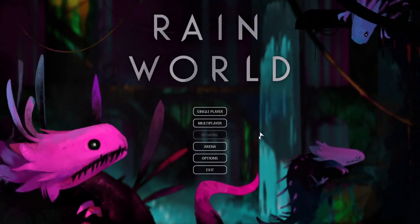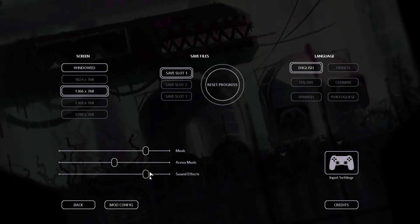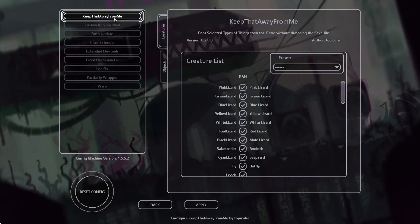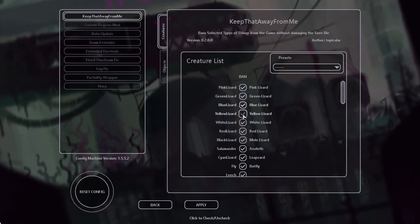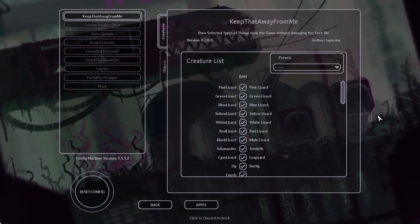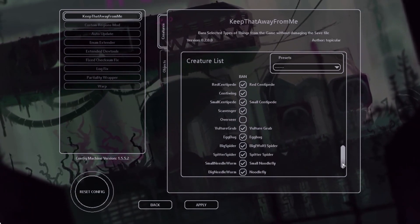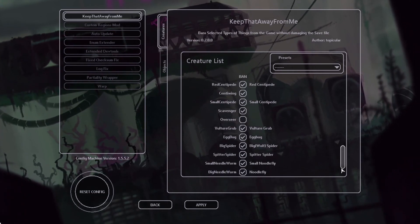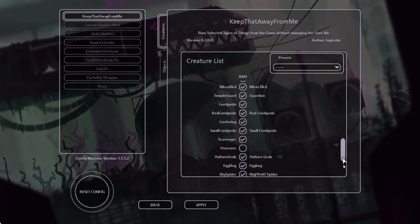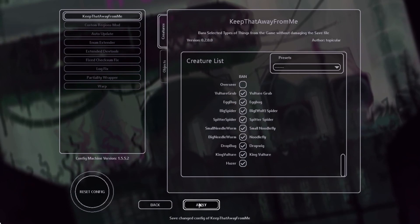Once the game is running stably, just need to go into options, mod config, and go through and tick all of these boxes. Make sure every single box here is ticked, except for — and this is very important — except for overseer. Overseer is the one box you do not tick. Apart from that, every box ticked. Apply, and then save all.